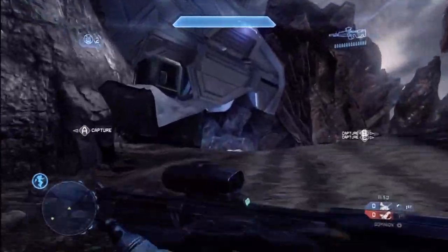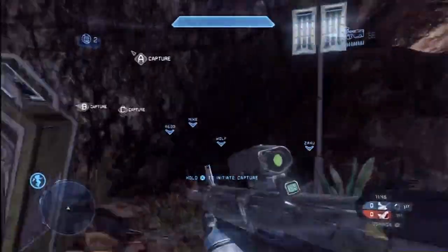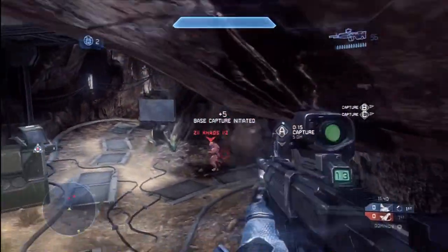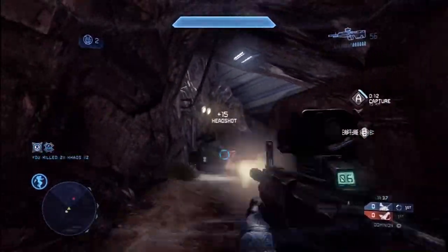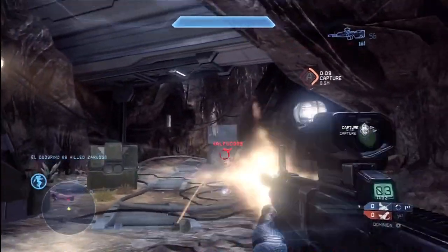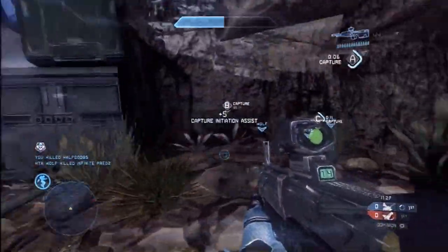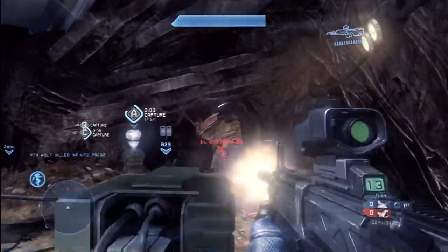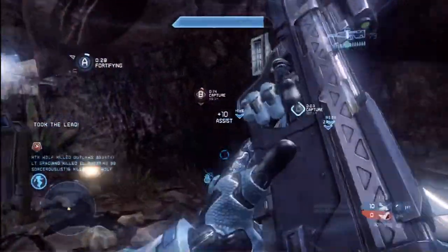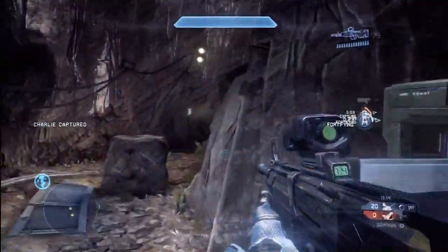Within each base there's a little terminal, and if you hold down the terminal for about five seconds — you'll see I do it right here — it initiates a capture procedure. That capture procedure takes 15 seconds. So the red team initiated a capture at this terminal, so I've got to go back and undo that — well, my teammate does it fortunately. Now we have to wait 15 seconds for the base to capture. Meanwhile, I'm just trying to hold all these red players off, don't want to let them in here. We've got to let that timer count down and not give them access to the terminal.